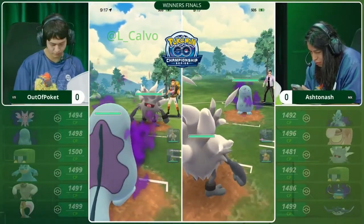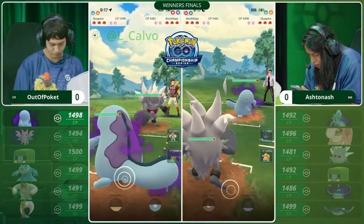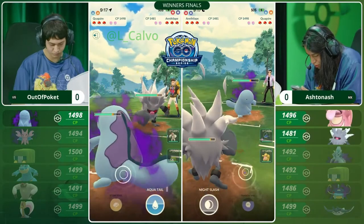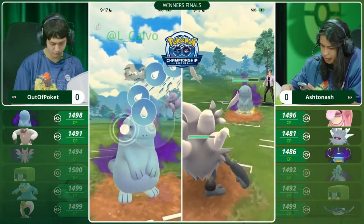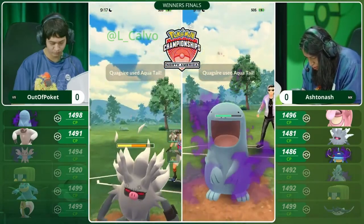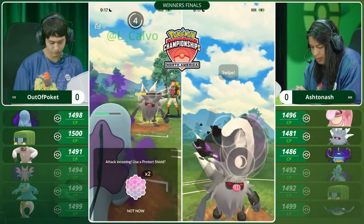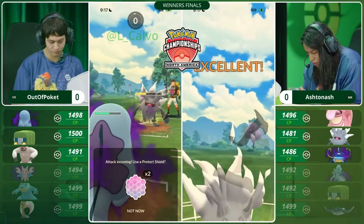Here we go. Game number one: Shadow Quagsire for Out of Pocket versus Ashton Ash's Annihilate. We are going to see both trainers stick it out in this match. Are we going to see a catch? Are we going to see some charge attacks fire? We see the Quagsire first going to try to soften up this Annihilate in the lead matchup. I'm sure Out of Pocket is thankful to see this Annihilate in the lead. It avoids the Vigoroth in the back — Vigoroth looking very scary for the rest of Ashton Ash's team.